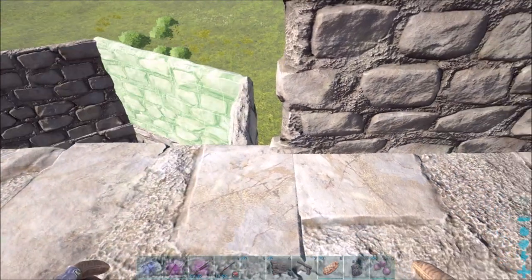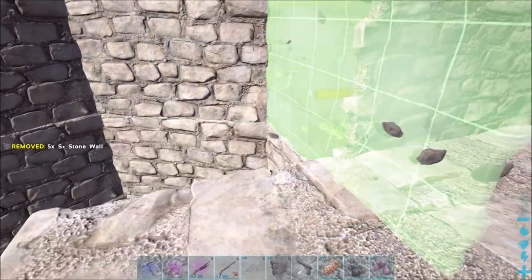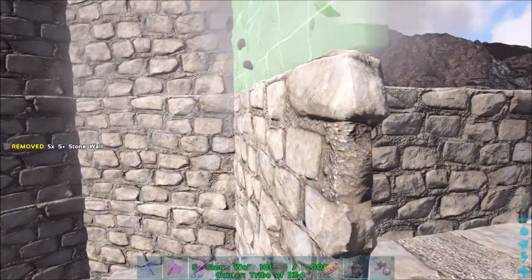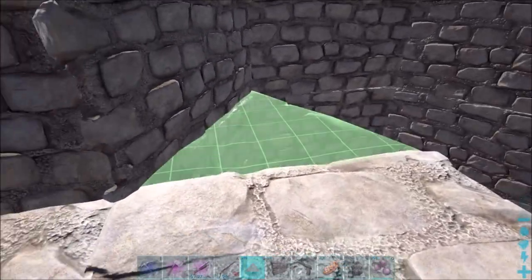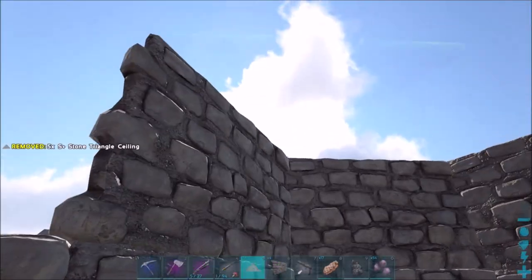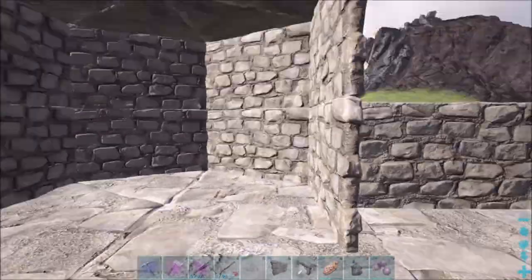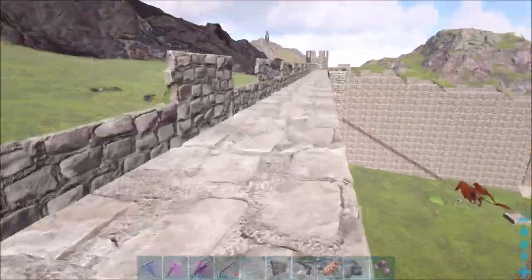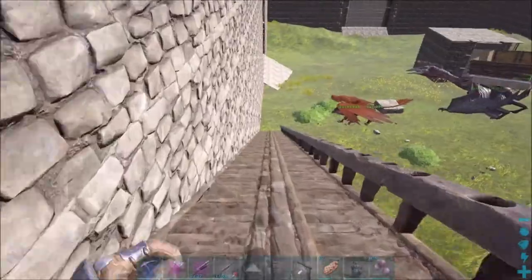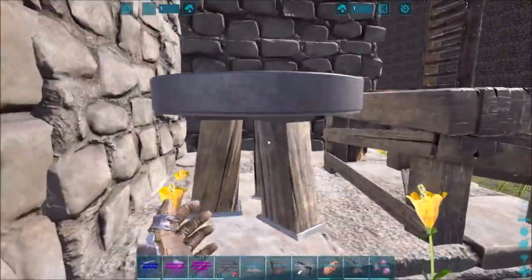I need to switch some stuff out here. Oh yeah, that's the one that sticks out — it sticks up there and it's too high. I forgot to bring the foundation and everything. You put the triangles all the way around like that, then do the same up top. Once I put the foundation down and the walls up, I'll put a square ceiling up in there. Let me run down real quick and grab the stone foundations.